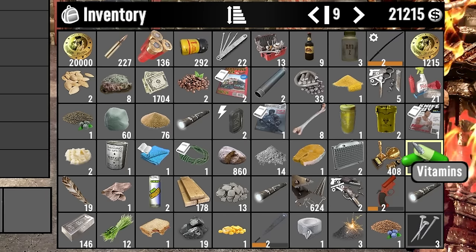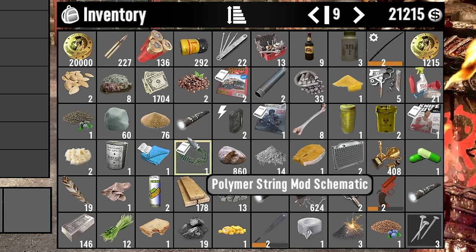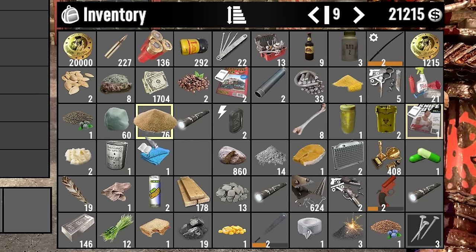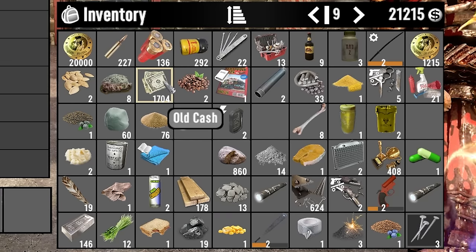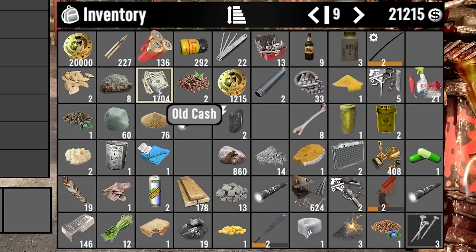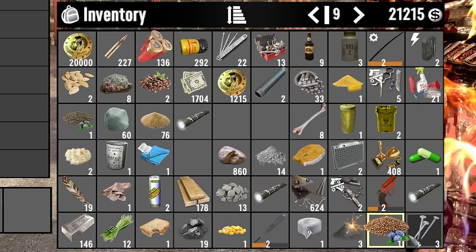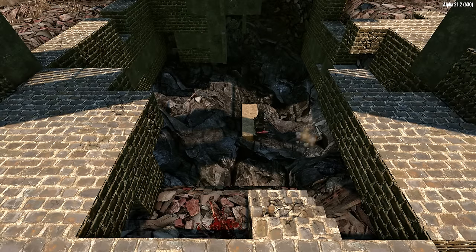I went around early this morning and picked up everything out of the corpses. We got a couple of schematics, a couple of magazines — nothing special — but we do get quite a bit of money. This money here and this old cache is stuff I pulled out, and these doors here are to be assembled later on today.